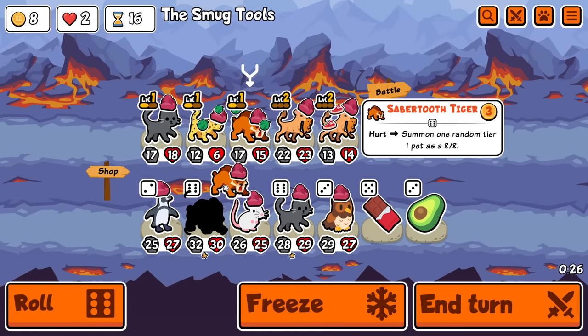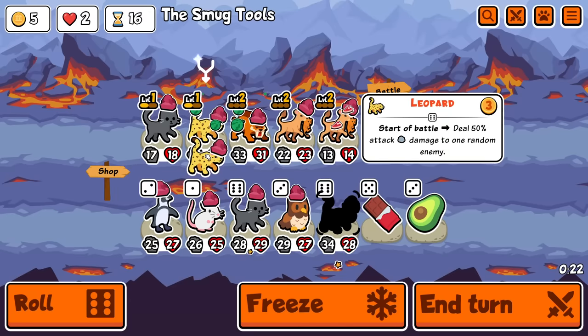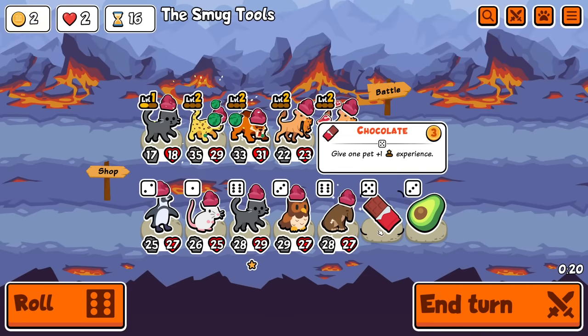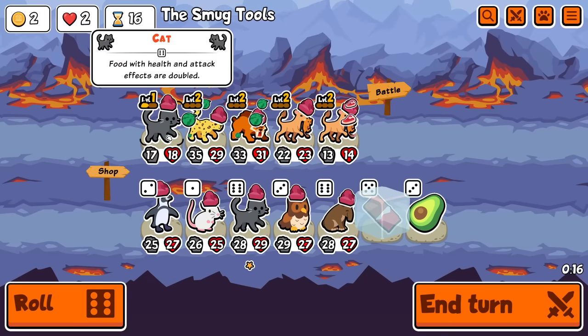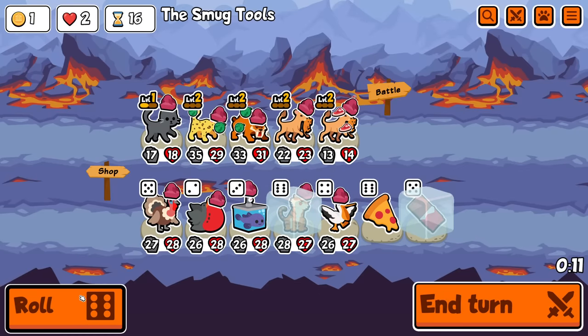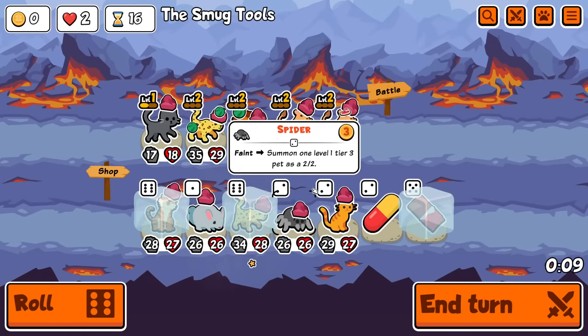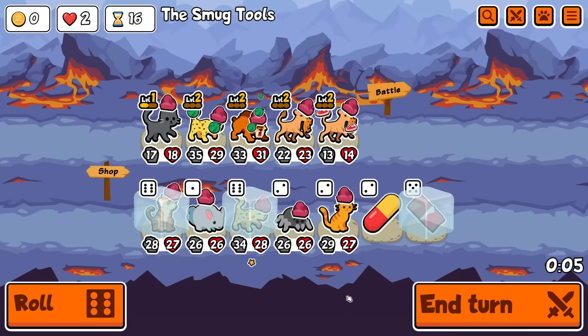Yes, these are nice. Stack that on top as it is. Another Leopard - definitely stacking that too. Just stack it there. I don't think I end up using the cat - I think I'm good without. Tiger - yes, we're going to want that. Another Leopard - yes. Oh, we're getting there. We are getting there.